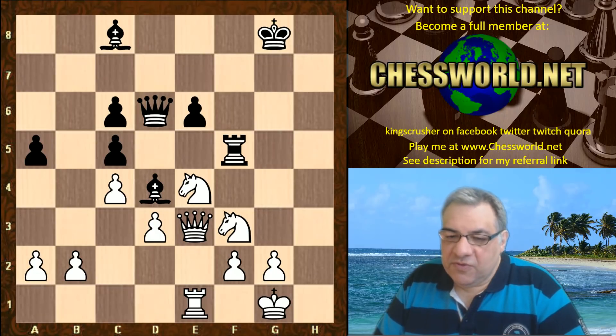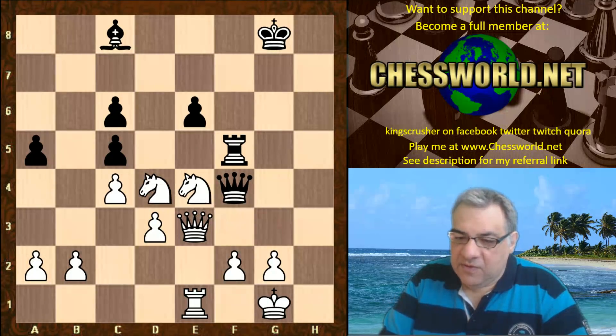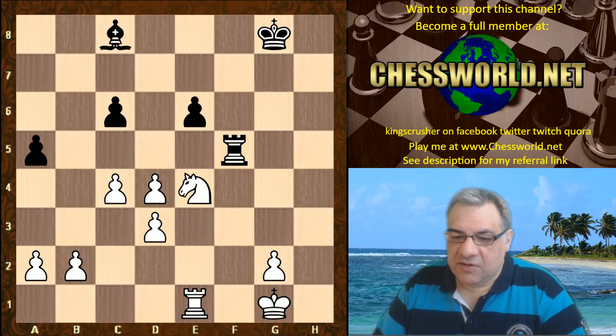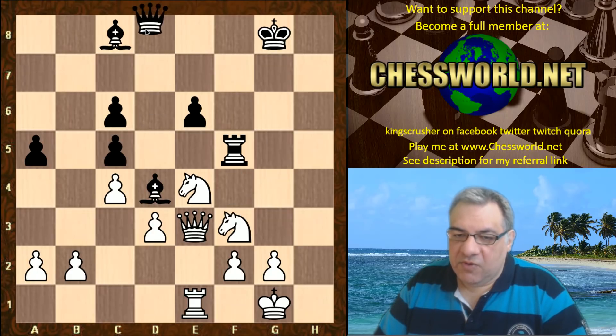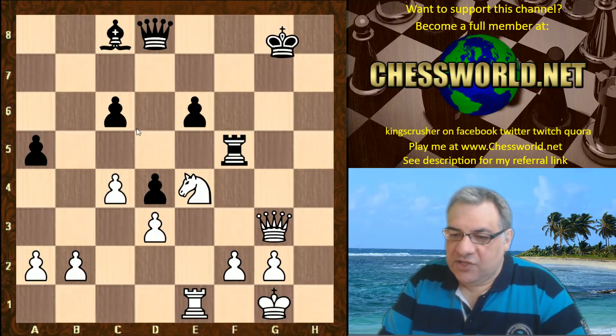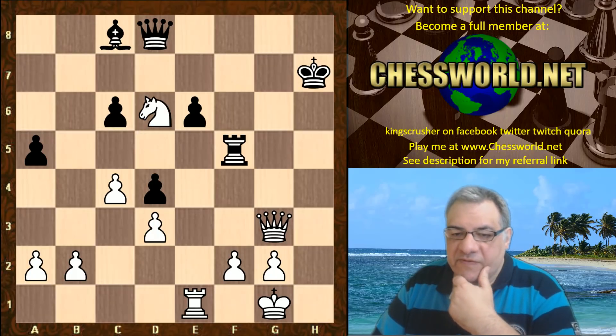I'll give you an example continuation. If we just simplify, say with Queen f4, Knight takes — this is just totally lost for black. Look at this position, it's totally dominating. If the queen went back, white is two pawns up anyway, so white can afford to undouble the pawns here. Play a check — this is a big position for white, pretty lost for black at this level especially.